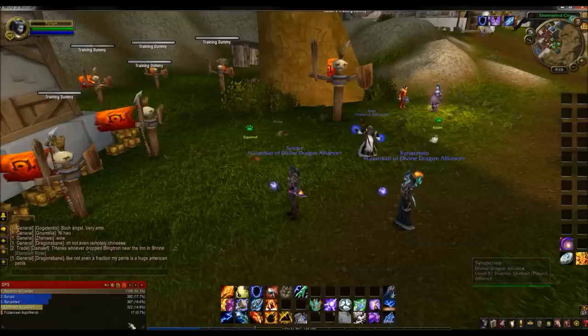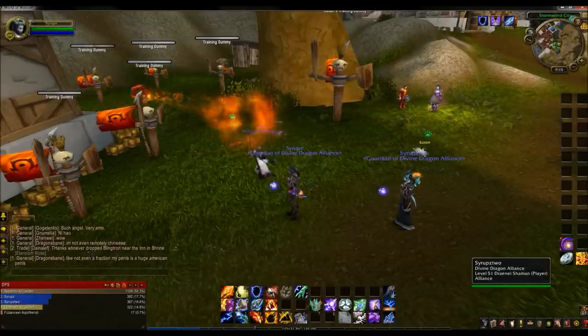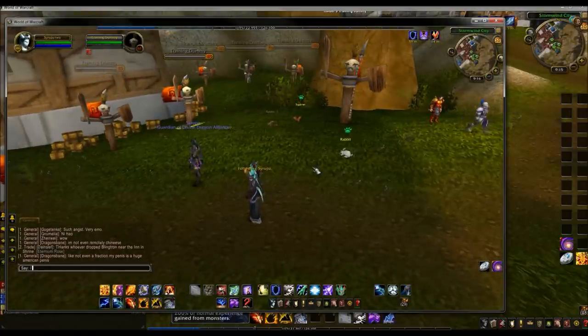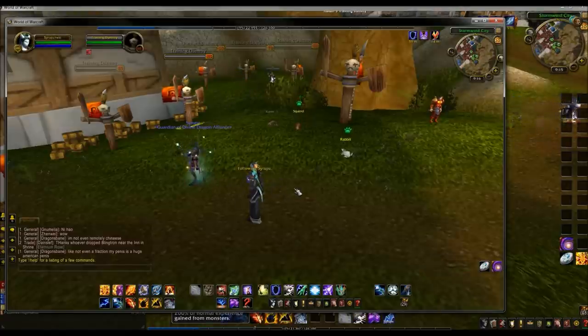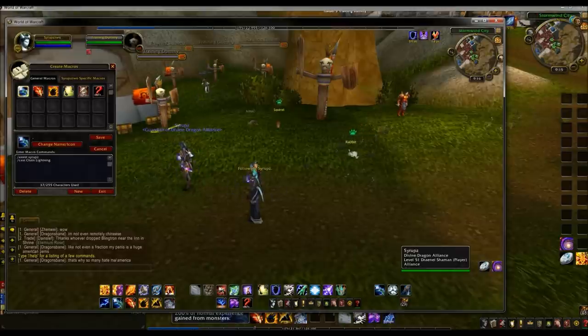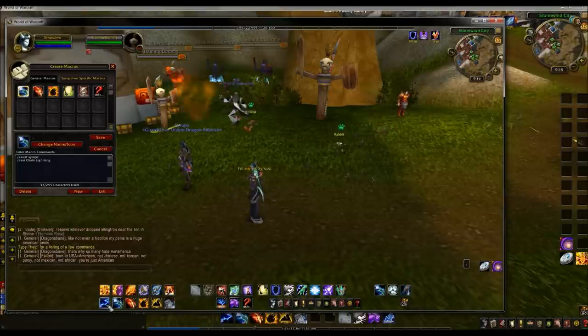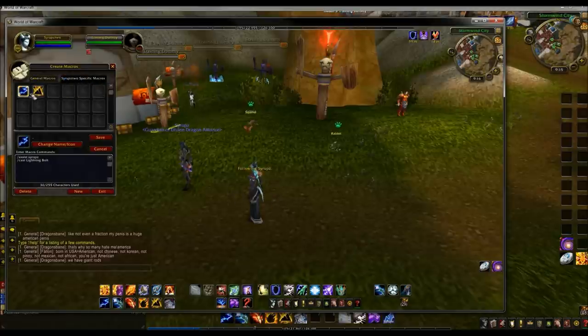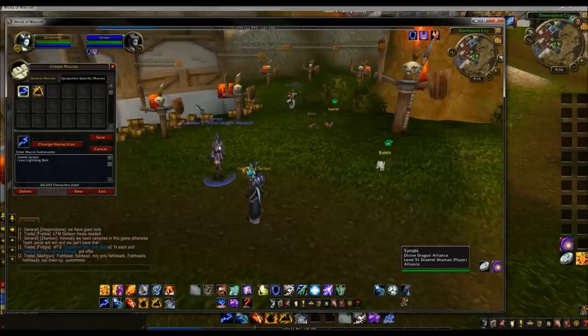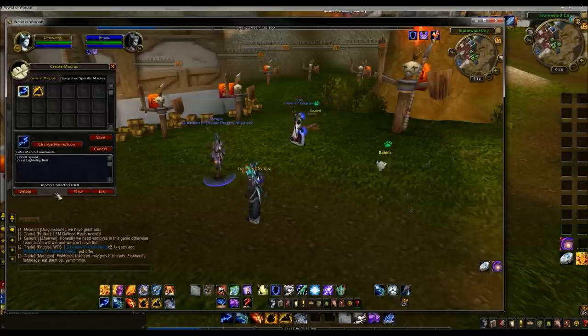Once you have done that, you are going to get on your second account. My main account is Syrups and the second one is named Syrups too. What I have is all of these are macros for my spells. So if you do slash macro and open that up — my first key is lightning bolt. What I did was go slash assist Syrups, which is my main account. What it will do is target whatever this account is targeting, and then slash cast lightning bolt to cast lightning bolt.